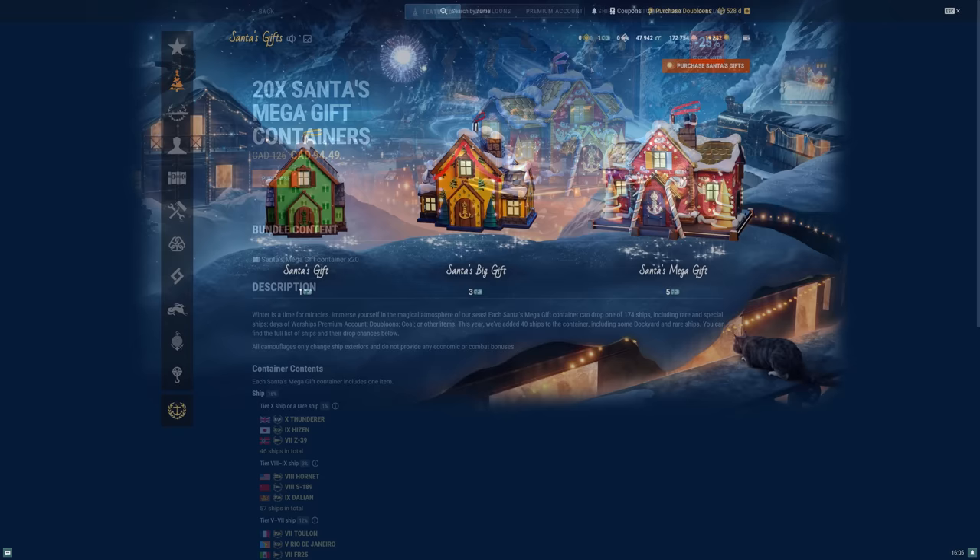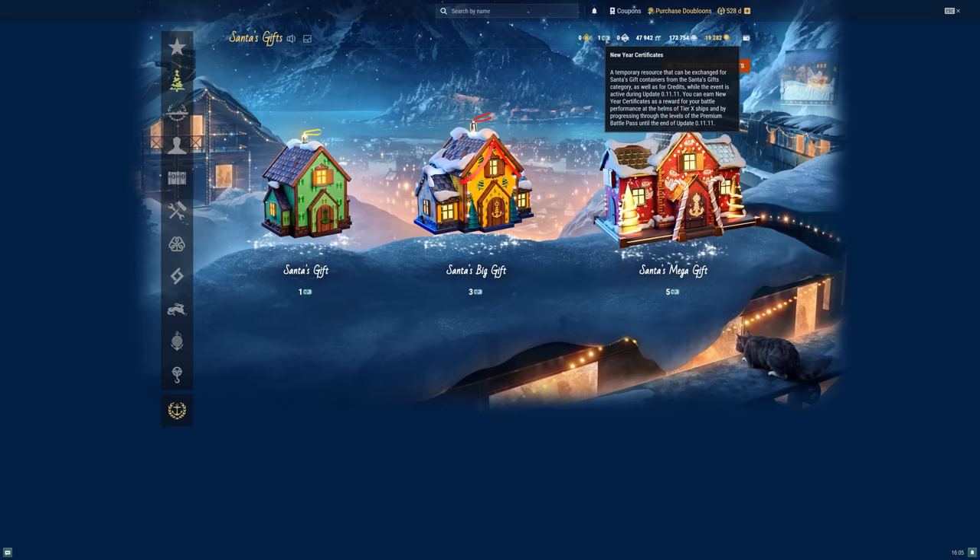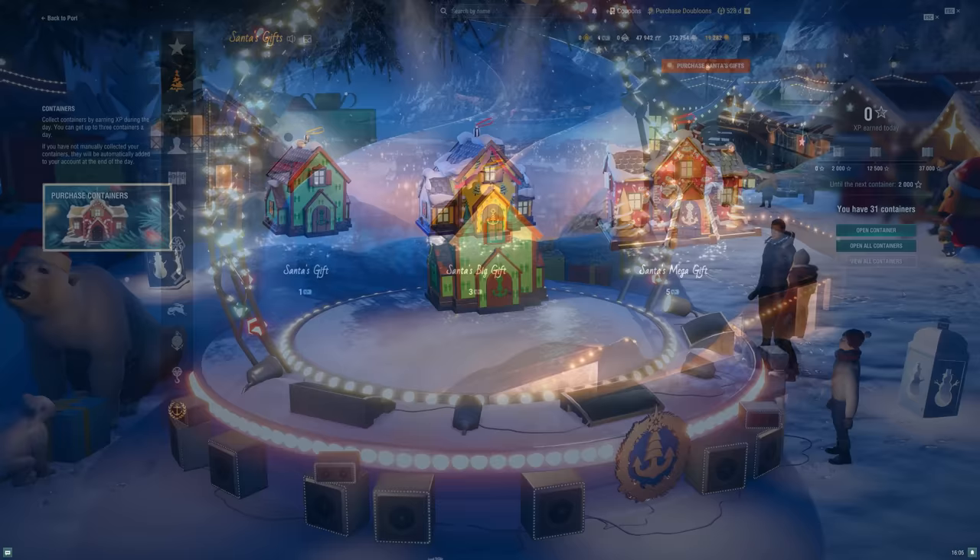A really good way to get these crates is from the armory using New Year's certificates. Amazingly, by playing your tier 10s, that's how you're going to get these New Year's certificates — a great way to get them for free, but obviously it's going to be some playtime.